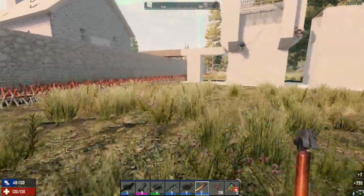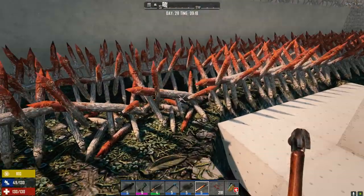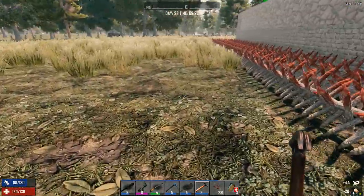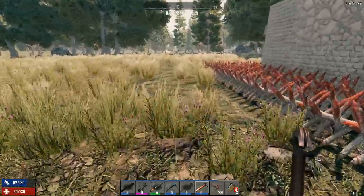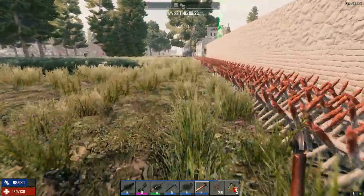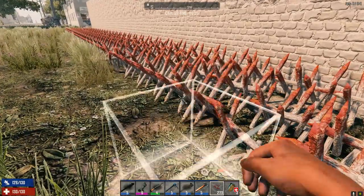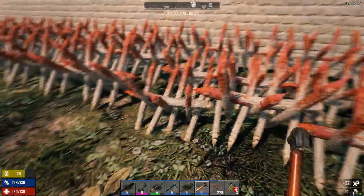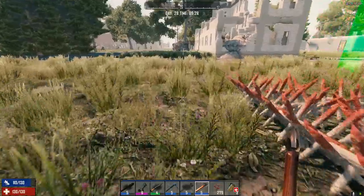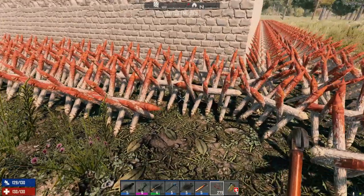Got some wood now. Going to keep the spikes relatively tight to the base because we don't have a lot and I don't want to make a whole ton. I don't foresee falling into them during this horde night. He says that before horde night comes and then gets horrifically killed on his own spikes — which wouldn't be shocking.